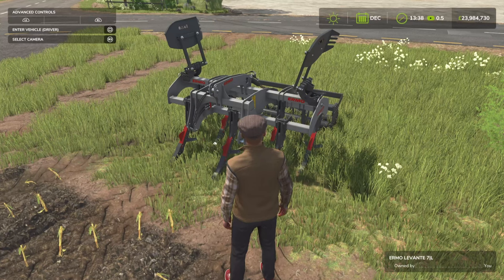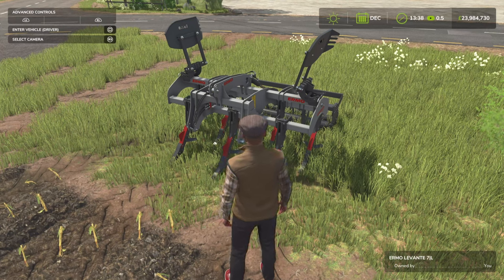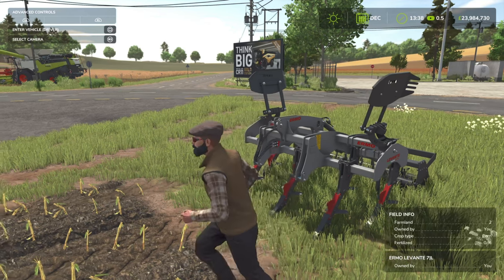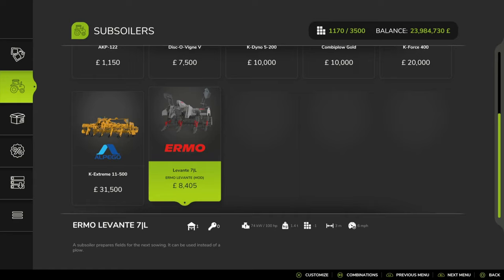Now for the Irmo Levante by SMI Modeling Team. It's 6.93MB to download, 6 slots on console. What we've got is a 3-metre piece of equipment — not a cultivator, it is a subsoiler. So we're not quite at the 3-metre cultivator meme in FS25 yet, and hopefully we don't see it for some time. It costs 8,405 initially, weighs 1.4 tons, requires just 100 horsepower, and can work 3 metres at 6 miles an hour.